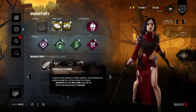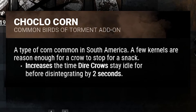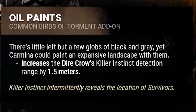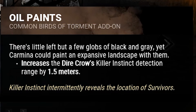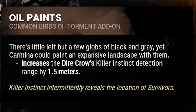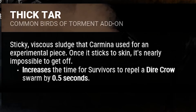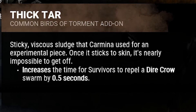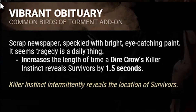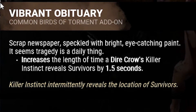Now the common add-ons. Chocolocorn increases the time a dire crow stays idle before disintegrating by 2 seconds. Oil Paints increases the dire crow's killer instinct detection range by 1.5 meters — these common add-ons are actually pretty good, which is unusual. Thick Tar increases the time for survivors to repel a dire crow swarm by 0.5 seconds. And Vibrant Obituary increases the length of time for a dire crow's killer instinct reveals survivors by 1.5 seconds.